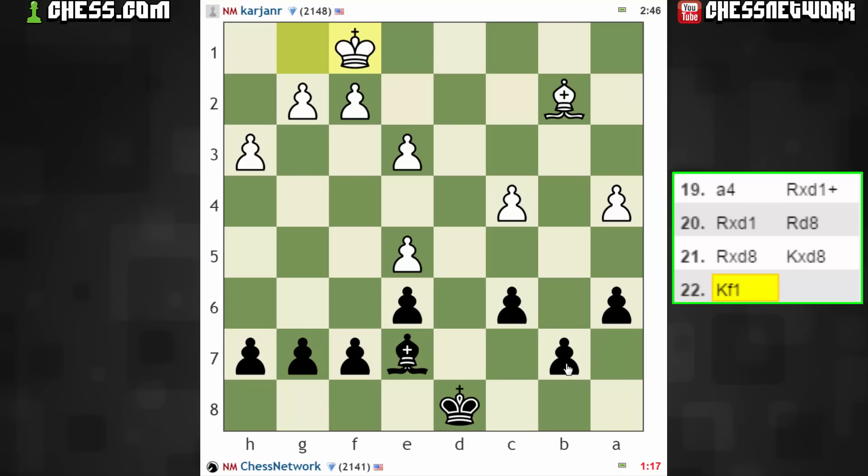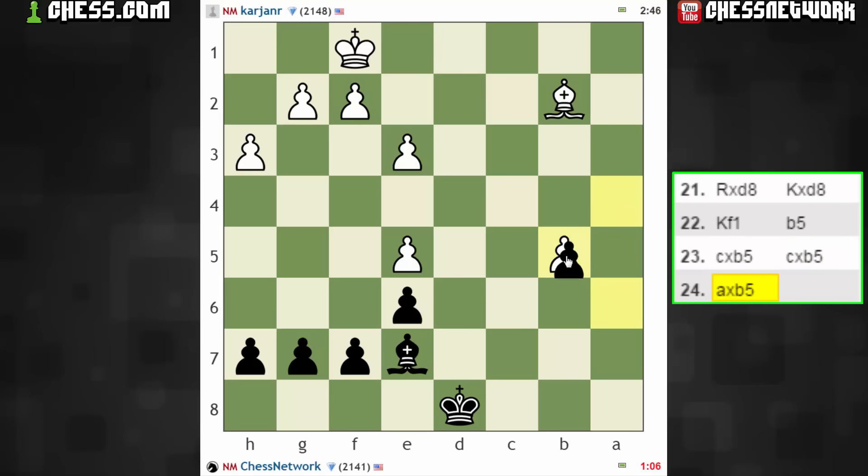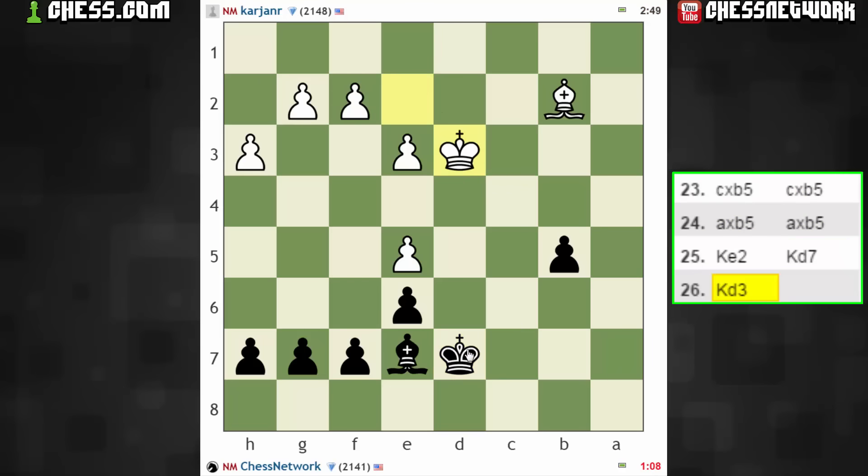So how to win this? Definitely the better side here. I think a start is b5 — let's get b5 in, and take like this. Just get my king up now, function on the light squares. Let's continue to approach.